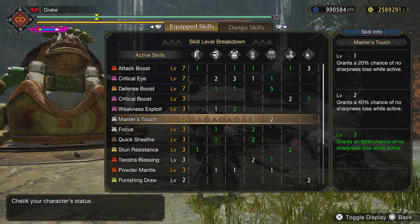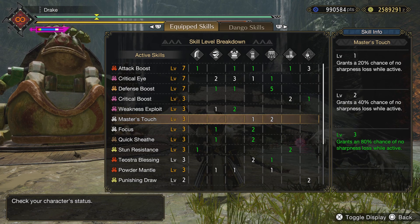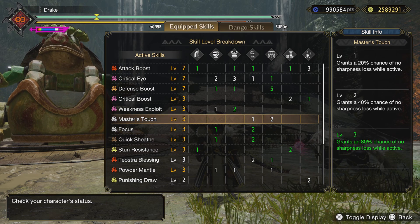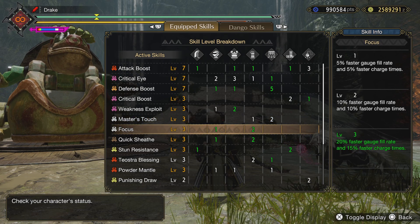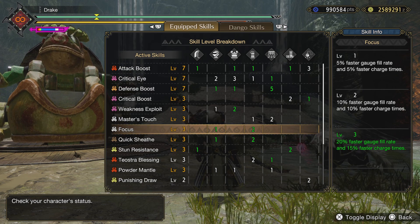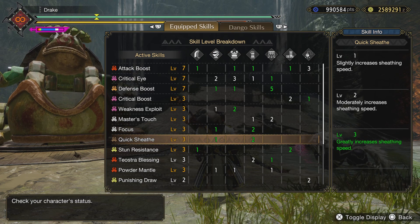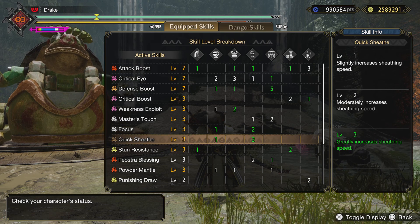I really like Master's Touch — it gives you an 80% chance to lose no sharpness on critical hits. Being as you're running a 100% affinity build, that's basically all the time unless you're not getting yellow hits. Focus for the greatsword is good because it gives you 15% faster charge times. On greatsword, the quicker you can get your attacks off is almost like an attack boost. I just started running quick sheath, which I really like — you can put your weapon up faster and get more attacks in.